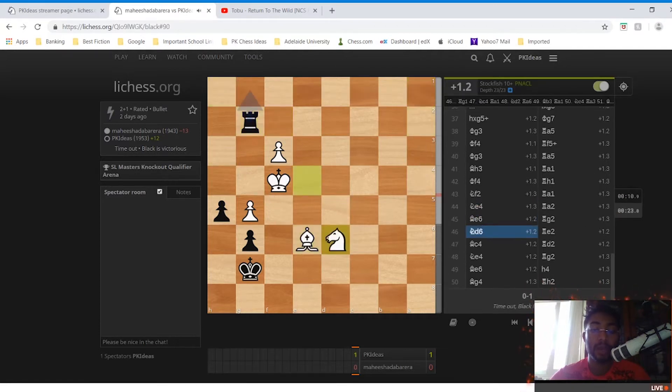Nf2, Ra1, Ne4, Ra2, Be6, Rg2, Nd6, Re2. Now comes the crucial position: he only has 10 seconds left as shown on the right side of the score sheet, and I have 17 seconds left — effectively double his time. This is a one-second increment time limit, so every move adds a second, and I started to use the advantage of pre-move.